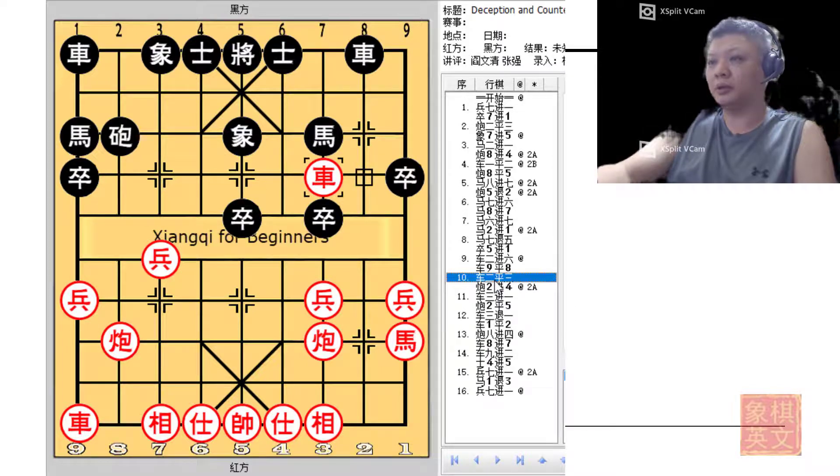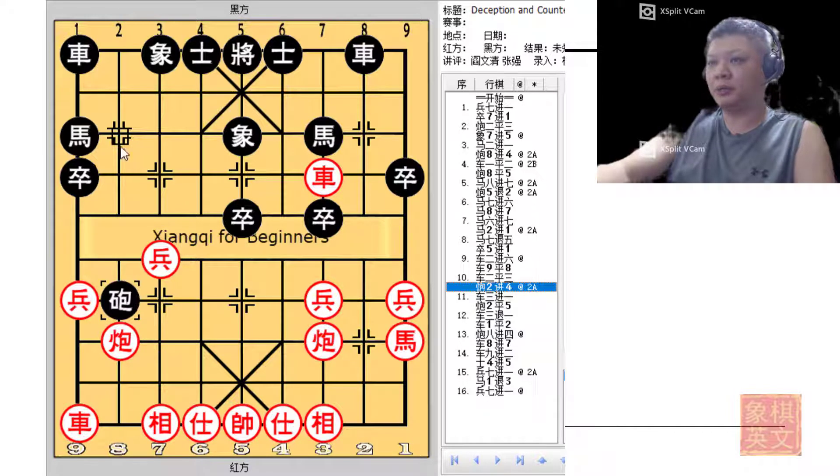Since the headhunter cannon was now already resolved, red would not want to trade material. Instead, apply pressure on the black horse. In the book, black would be proactive and actually sacrifice the horse, hoping to get another headhunter cannon for attack. However, black was forcing his moves in this situation.